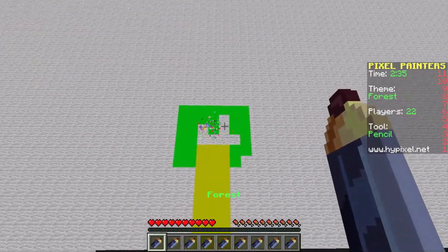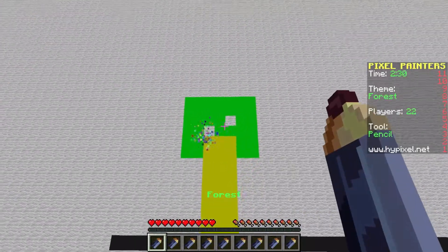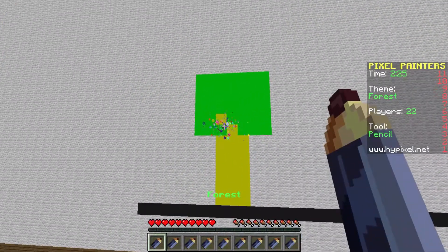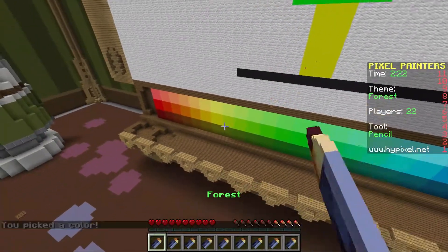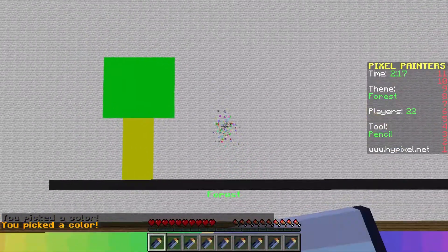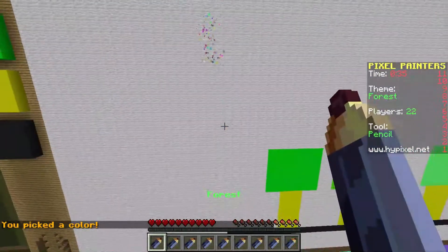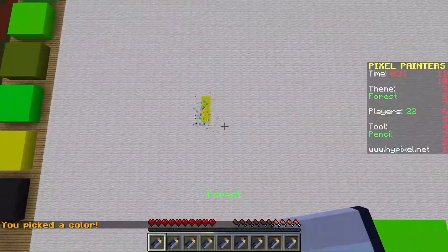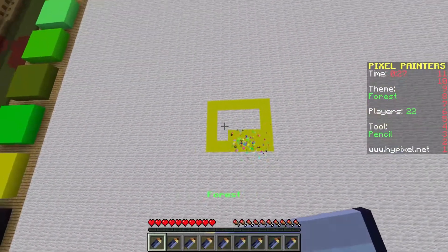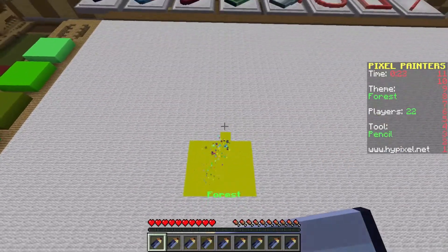Pablo Picasso of Minecraft! Okay this looks good, we are solid here. Nice, nice, this is good. Let's choose white — it looks beautiful. Let's draw a Sun somewhere around here. Okay, this is the Sun. Will I make it in time? Come on, hurry, hurry, hurry!